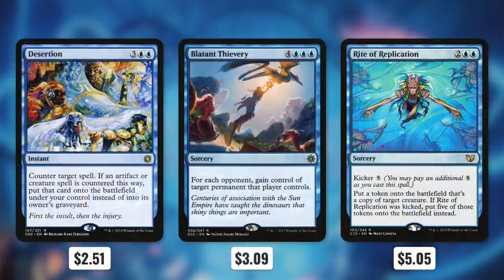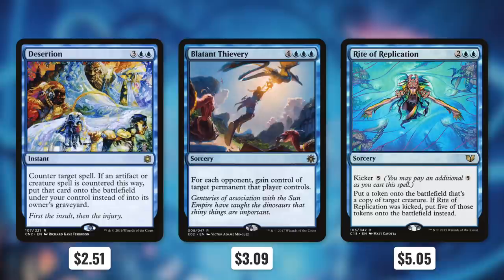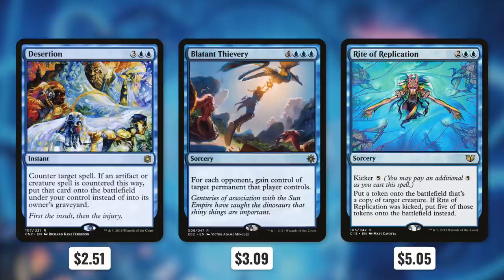Next up, let's add in Desertion, which is a fantastic counterspell, because if the spell that we countered was an artifact or creature spell, we get it instead of it going to the graveyard. So this can be a big swing depending on what was cast. And then Blatant Thievery is a great way to just take whatever we want from each player — for each opponent, gain control of target permanent that player controls. So this can be a great way to get ahead early or a fantastic way to finish off our opponents late.